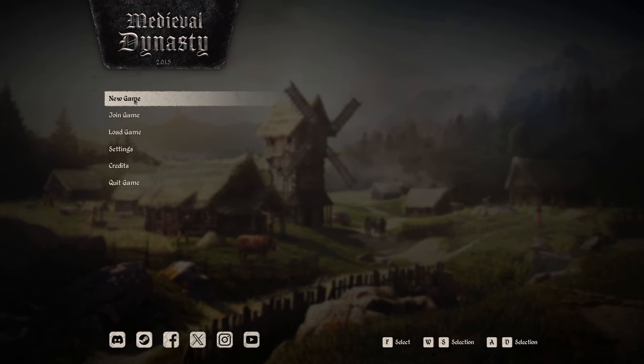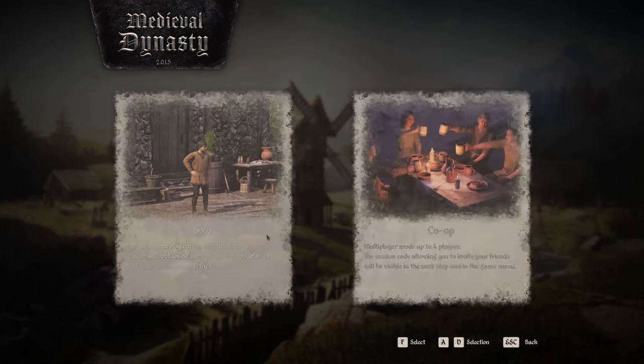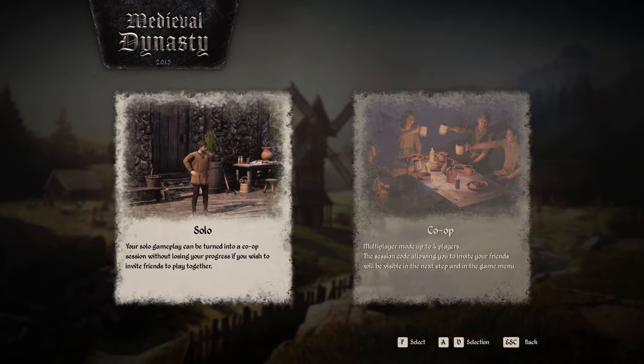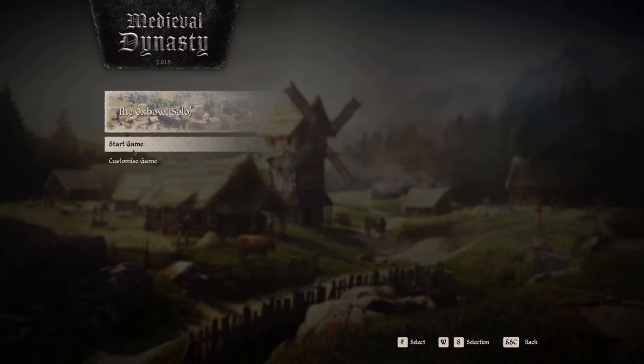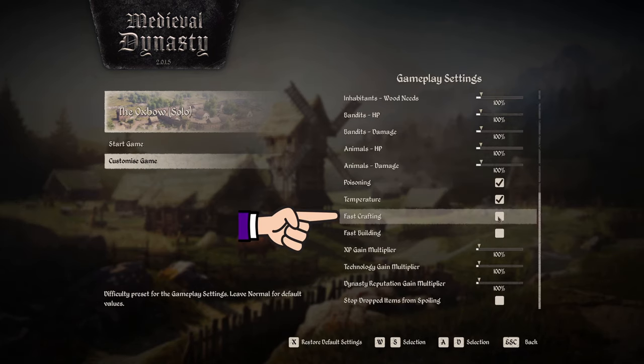We're going to start off with a brand new game. We're going to do this in the Oxbow, going solo — though you can do it in co-op if you want. We're going to click Customize Game. The only thing you have to change for this is fast crafting.